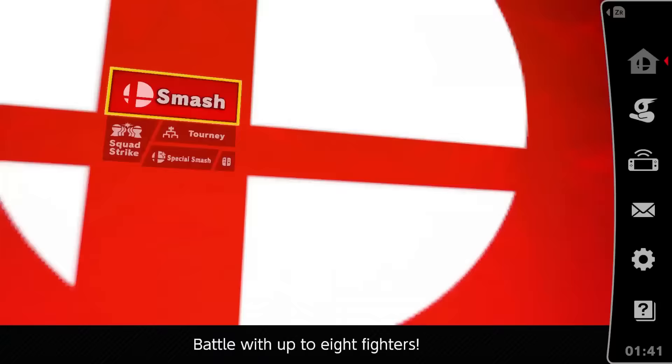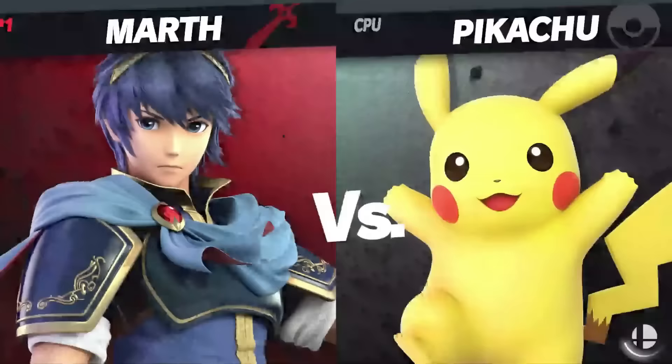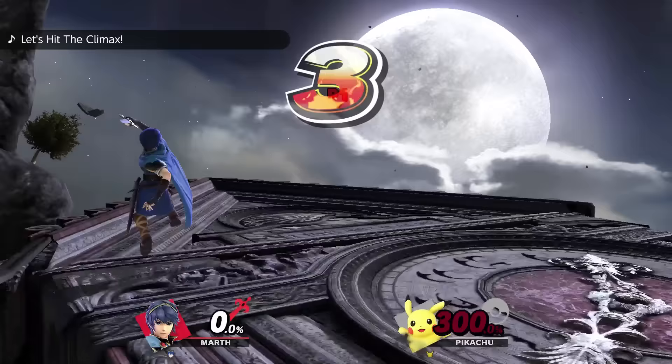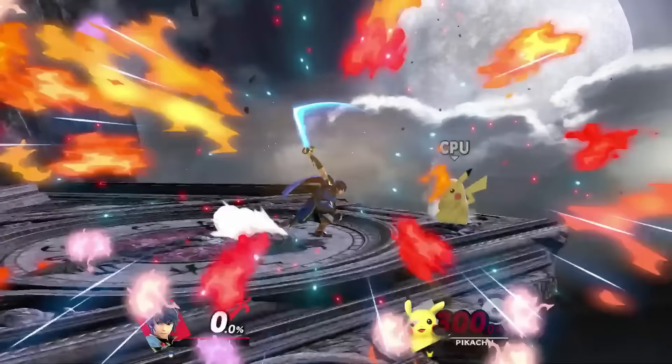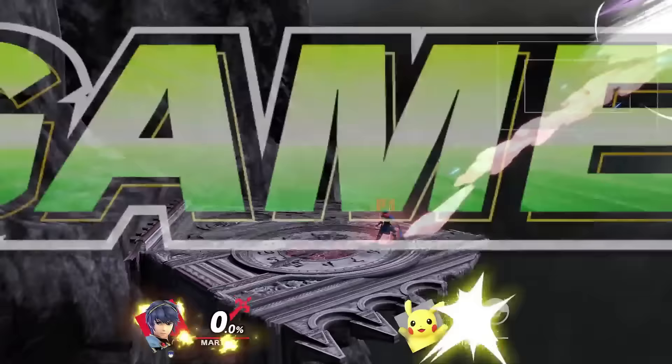Once you do a versus battle and defeat the level 1 CPU, another challenger will approach you and you'll be able to unlock the next character. That's why it takes about an hour and a half to two hours — how fast you can defeat the challengers determines how fast you unlock all the characters. I'll show you here another example of how I reset the game, started another match, and got another challenger. Nothing has been edited other than cutting out the fight because it takes me a while to defeat these challengers.